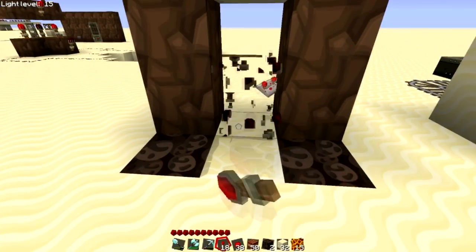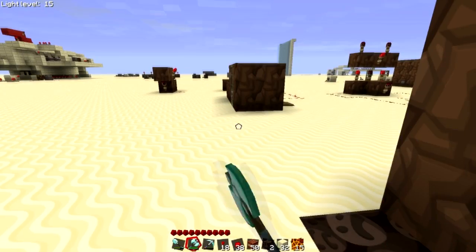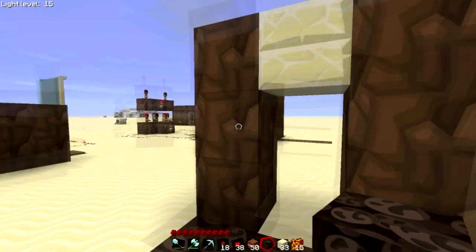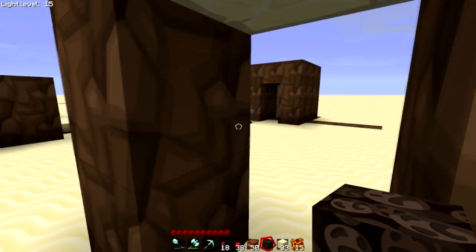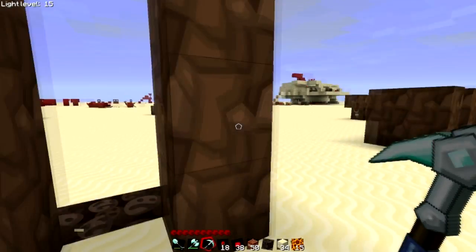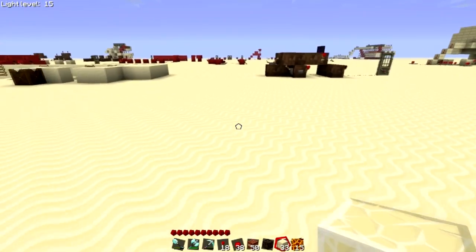First off, I want to show you a one-way gate. This is just a two-high doorway with soul sand in front of it. Now, if I try to pass through, I can't — I cannot walk through this door. If I remove this block, I can walk through just fine. Even if I have the block there, if I come from the other side, I pass through just fine.